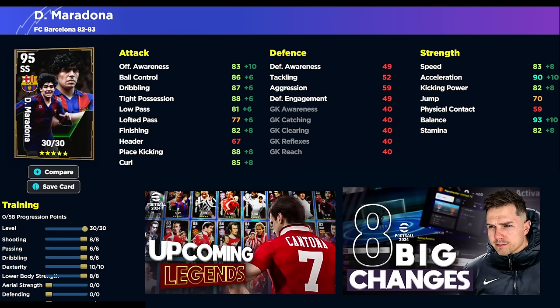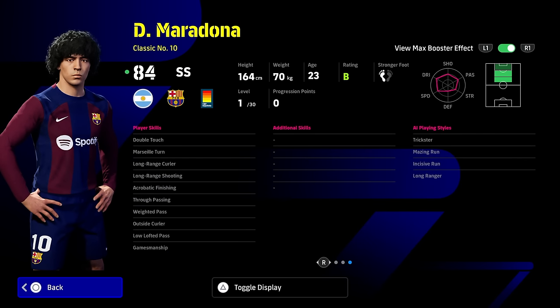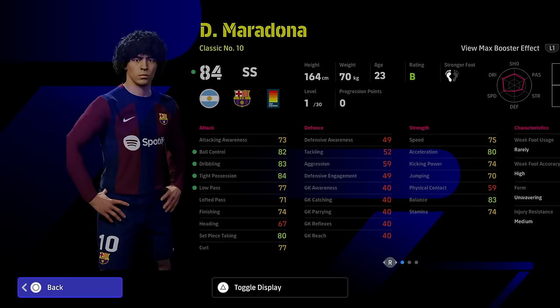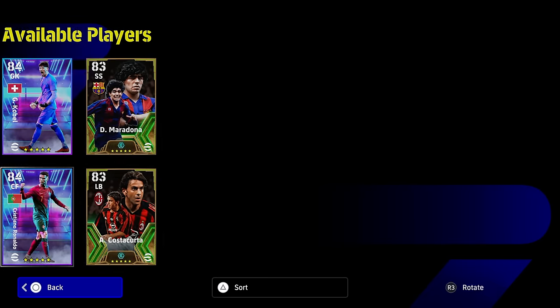Maradona is slightly limited because of his size, but he is a beast. With this build — 8, 6, 6, 10, 8 — we want to max out as many stats as possible. What he does best is run at defenders and not lose the ball. Balance at 93 is huge. Acceleration at 90 is huge. Tight possession at 88 with the plus two boost from the manager is going to be massive. We're also getting a plus four to ball control, dribbling, and low pass with his booster. I would definitely recommend giving him one touch pass 100%, no matter what position you play him, because the rest of his card is quite decent. I think he can replace Messi if you don't have one of the upper tier Messis.